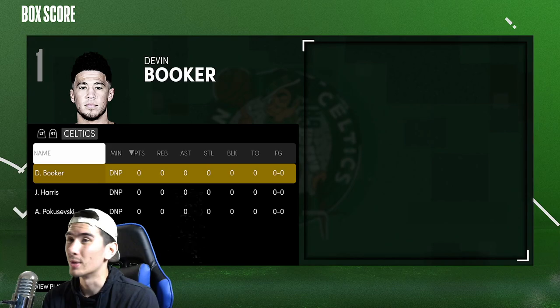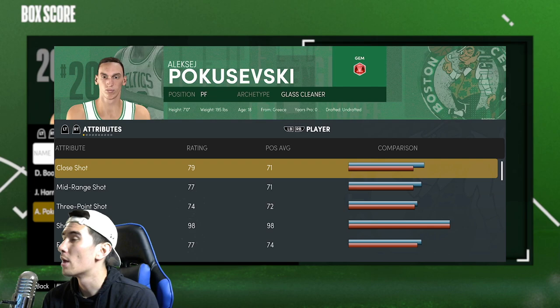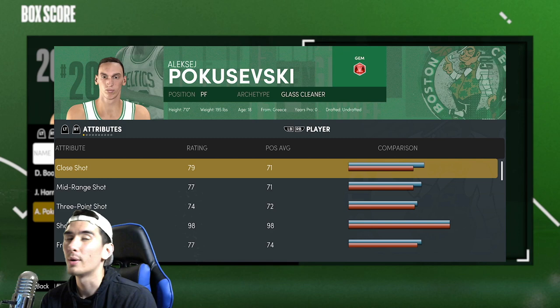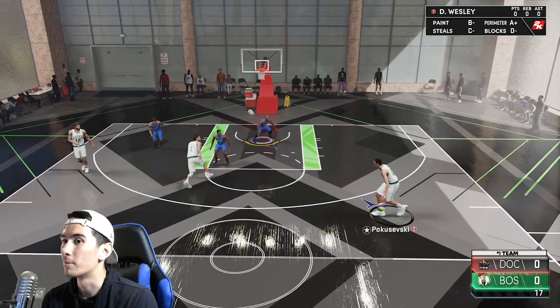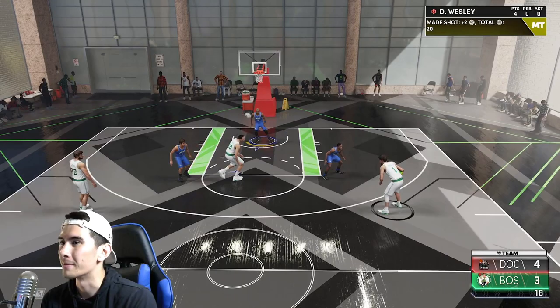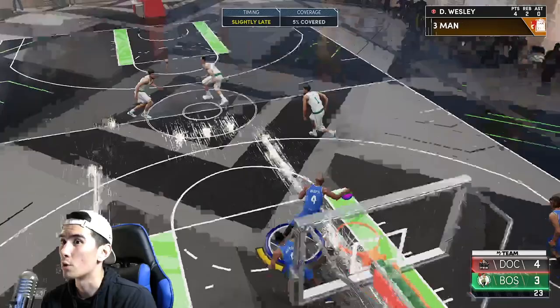Let's hop into Triple Threat Offline and see what our matchup's like. In this game we kind of got a bad matchup — the shortest player is Devin Booker at six foot six. We also got Joe Harris at six foot six and Poku at seven feet tall. However, notice Poku has a 74 three-point shot, which is not very good. So even though he's seven feet tall, his height's not really going to matter this game. I'm going to completely disregard Poku on offense — I'm going to sag off, leave him open at the three-point line. If he shoots it, I'm ready for the rebound. Notice how I sag off, he immediately fires, he misses, and David Wesley's right there for the rebound.